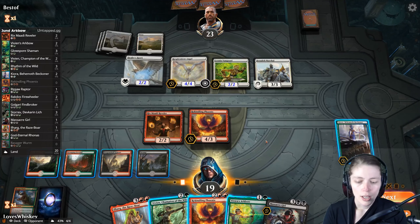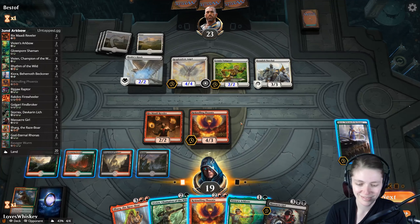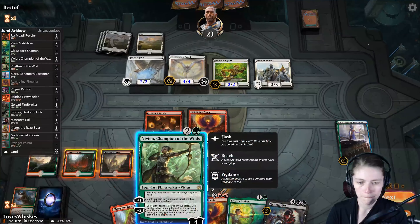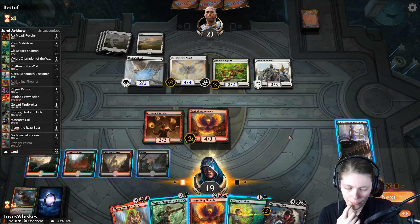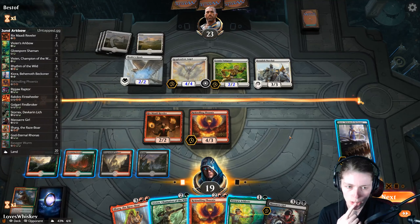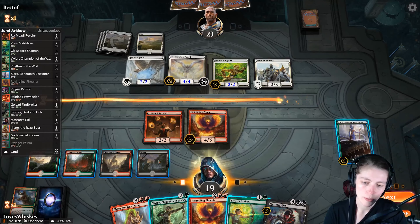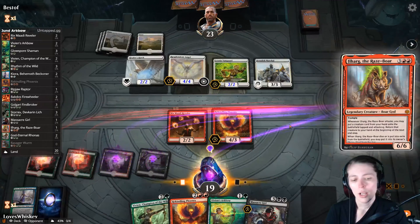That's not going to work because of the Banalish Marshal. What do we want here — we kind of just want an Ilharg right? Or do we want to Vivian and then Vivian's Arc Bow? We could Vivian then Arc Bow, or just Ilharg. Ilharg is just so strong — I think that's what we want. We're going to do it, no attacks. Hopefully we'll see what happens here.